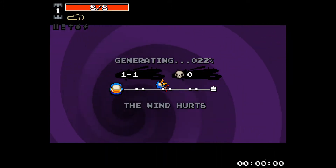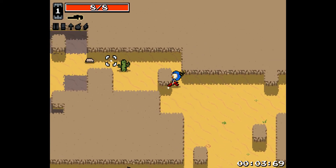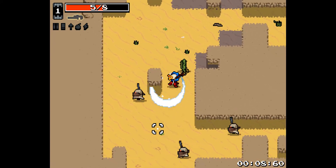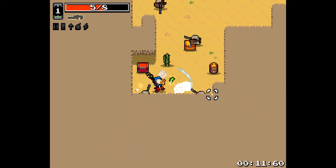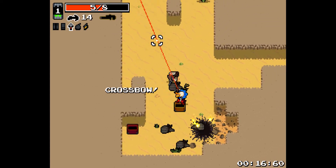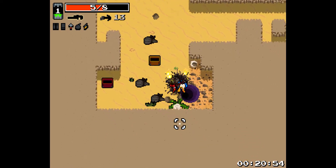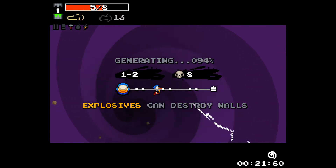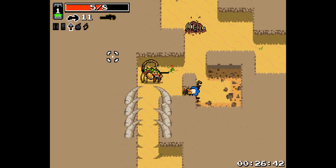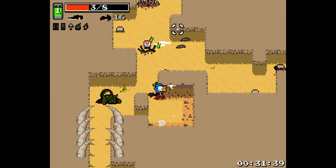I almost forgot we're going random. Still went with the Plant in the end I guess. I got a crossbow - that is really lucky to get two crossbows in two different runs back to back. We lost the radiation canister, and we also lost a little bit of life just there.